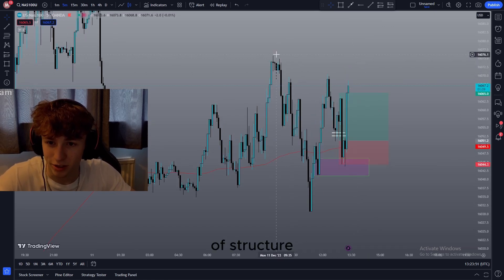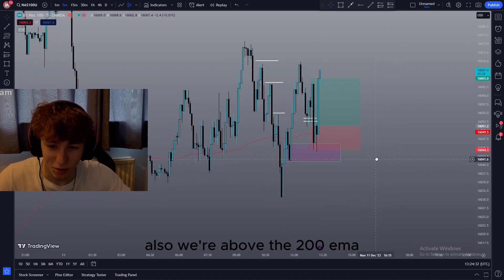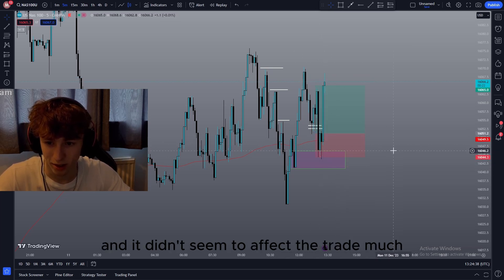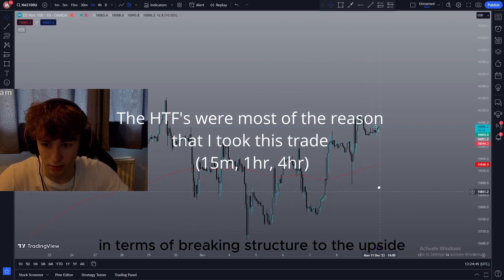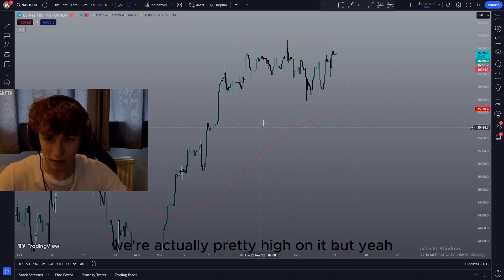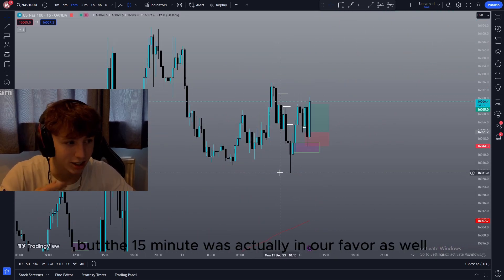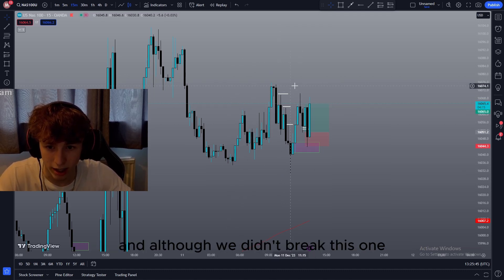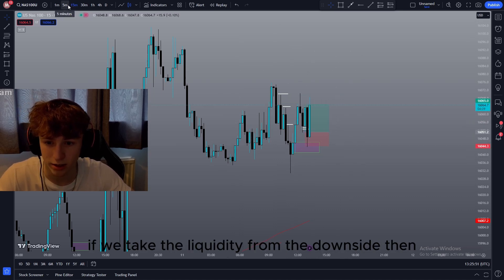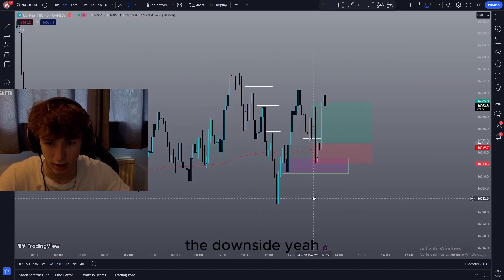This trade didn't have a major break of structure, but it did break all three of these minor highs, so that was enough confidence for me to think it was breaking structure to the upside. We're above the 200 EMA — we did go below it for a second but the rejections were really nice and it didn't affect the trade much. High time frames were definitely in our favor. The one-hour and four-hour are both above the EMA — we're clearly in an uptrend. The 15-minute was actually in our favor too; we were breaking minor structures, and just before going up we took liquidity from the downside, which is always a nice confluence.